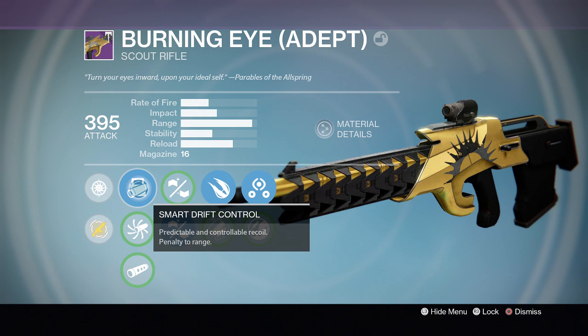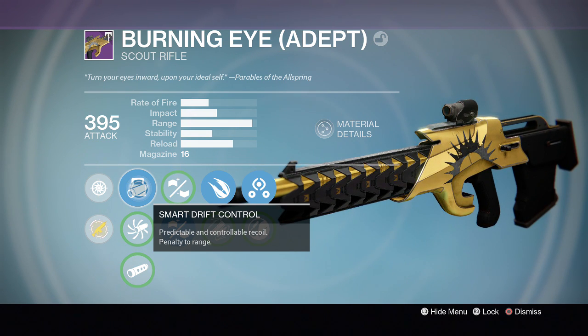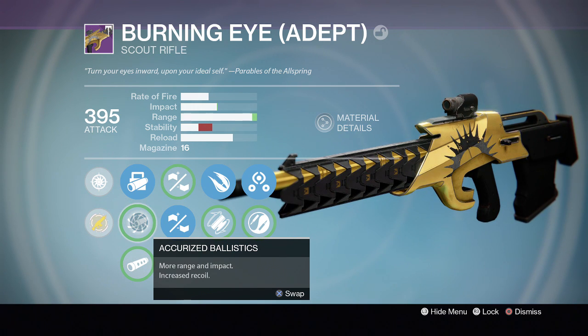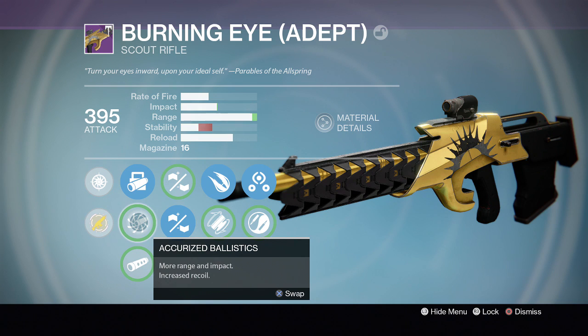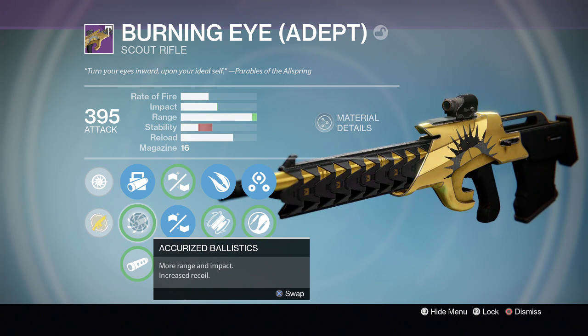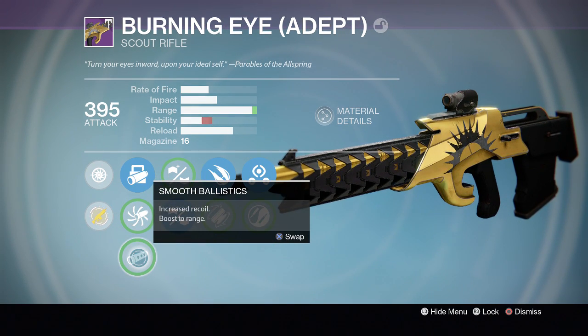I use Smart Drift Control because I really want range on scout rifles — I just feel like range on scout rifles is better. Mine also came with Accurized Ballistics, which gives it max range, but stability drops off a little bit. I do like having some stability because it helps land shots every single time, and this weapon's rate of fire isn't too bad, so I'd rather have the stability than the range.